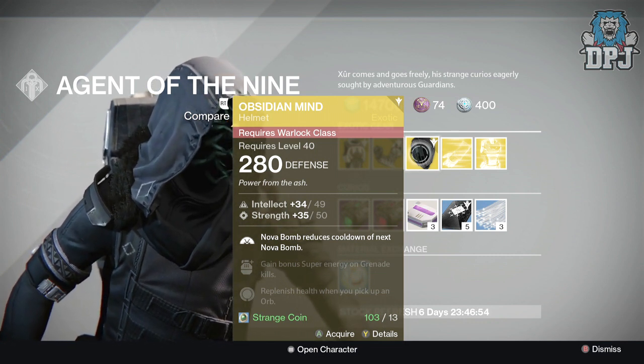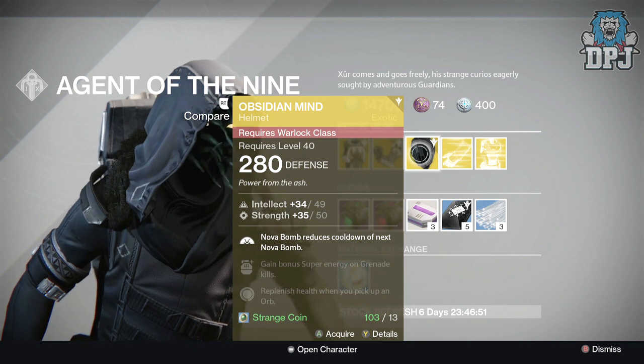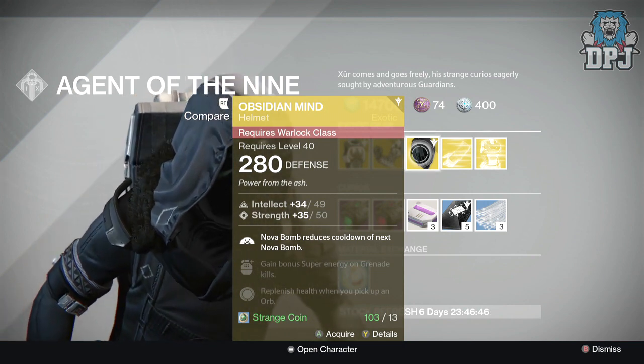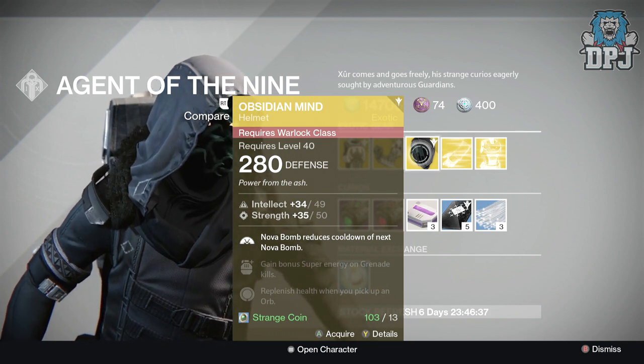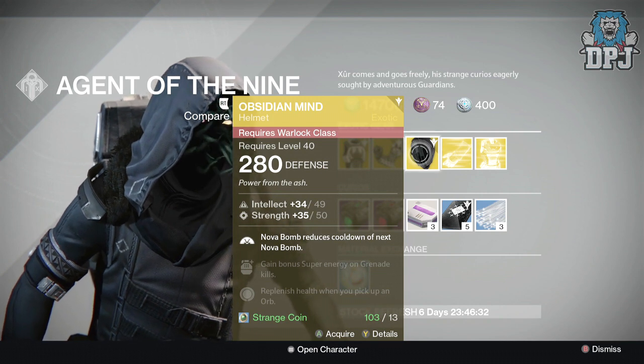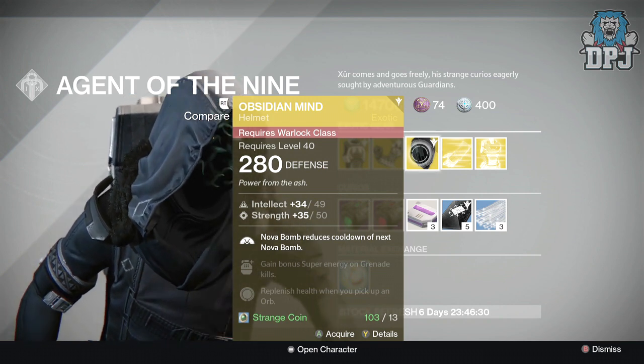For the Warlock we have the Obsidian Mind helmet, offering 280 defense, 49 intellect, and 50 strength, costing 13 strange coins. The perks are: Nova Bomb reduces the cooldown of the next Nova Bomb, gain bonus super energy on grenade kills, and replenish health when you pick up an orb.